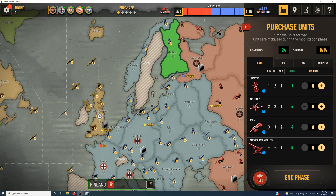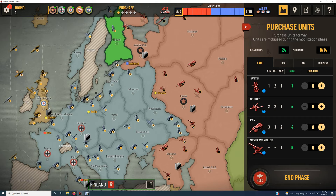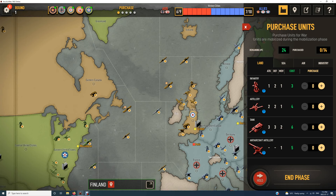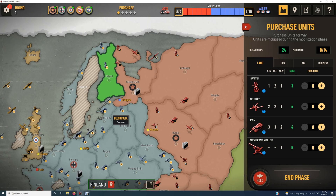If Germany is producing 15 units, but consistently every turn Russia is producing say 7 units and the UK is producing 8 units, we already have 15 — we've counterbalanced the German numbers. And then if we're regularly building another 12 units from the US, it's only a matter of time until the economic might of the Allies will cripple the German and Japanese offensive.